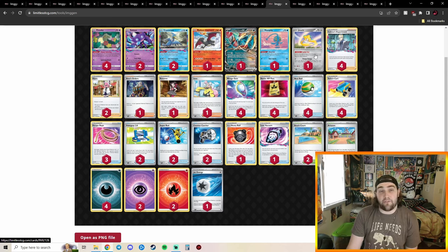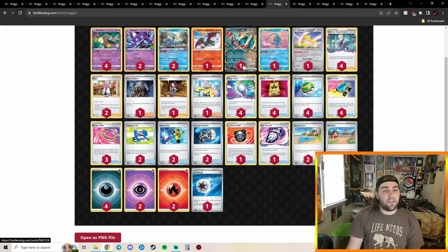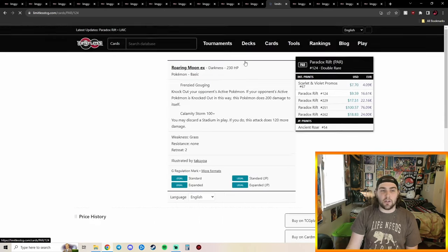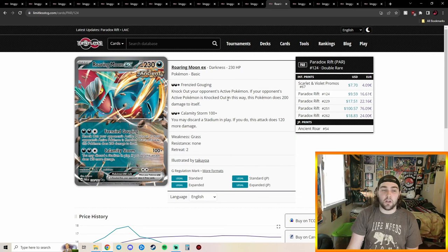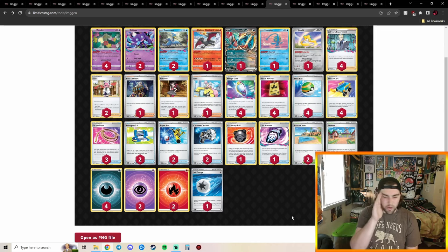They cut Greninja for Jirachi to counter other Lost Box decks and Sableye. They're still playing Manaphy to shut down Greninjas and Scream Tails. Roaring Moon hits weakness on Gardevoir and Mew decks — with Gardevoir being the most represented deck, you don't even need Frenzied Gouging. You use Calamity Storm: discard a Stadium, do 220 damage, times two on Gardevoir — two prizes and Roaring Moon takes no damage at all. Counter Catcher fits perfectly in any Lost Box deck.